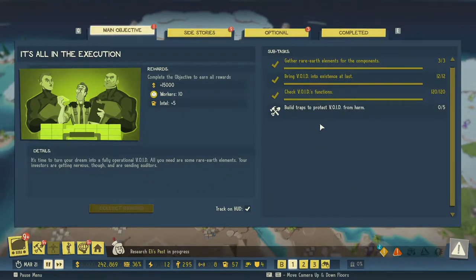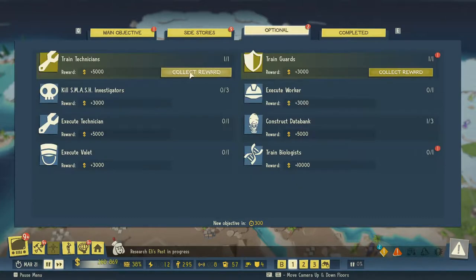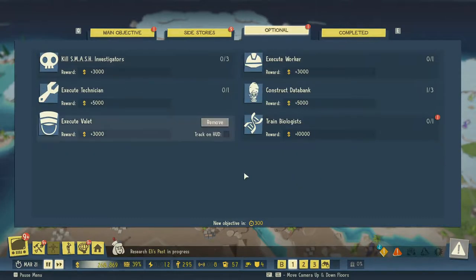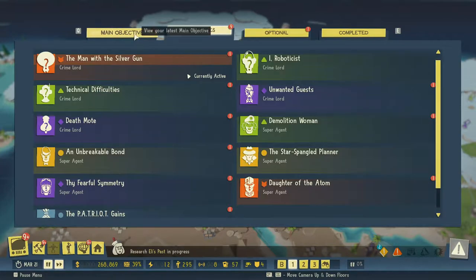Research has begun. Raw data that powers void has presented itself — let's launch this. Build traps to protect void from harm — five traps. Okay, we have some. A lot of optional stories that we can complete.